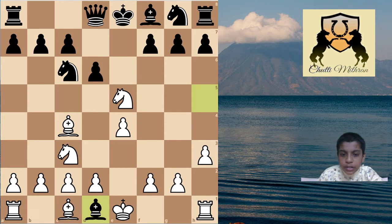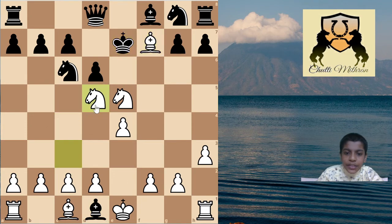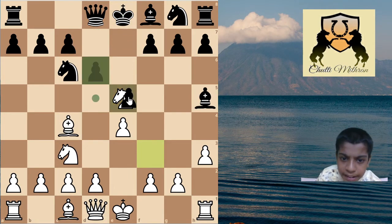After black captures on d1, take some time for this position if you have not seen it, and feel good about yourself if you find a good move. The best move is bishop captures f7, and after king to e7, knight to d5 - this is checkmate! Black cannot move to e6 (the bishop is guarding), cannot move to f6 (the knight covers f6), and cannot go to d7 because the e5 knight covers that square.